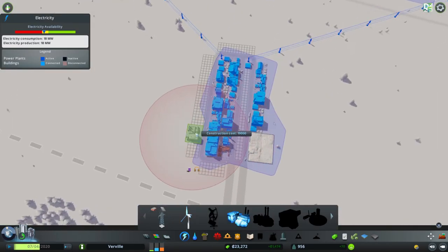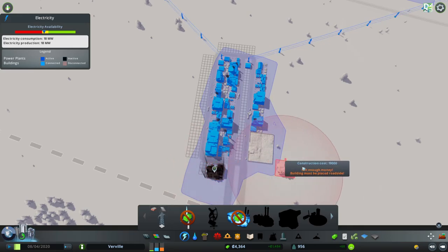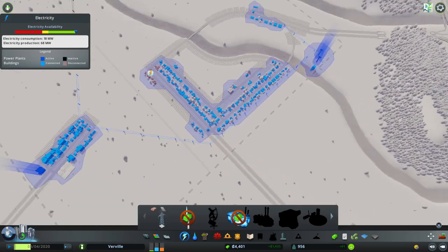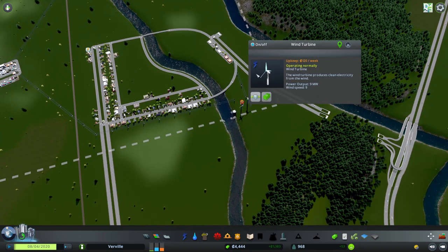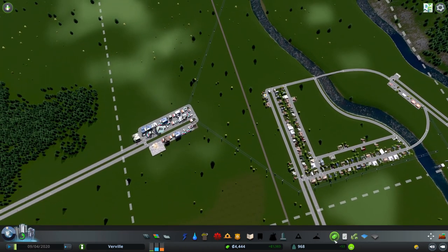As you get the foundation of economy going and stuff like that, you're going to be able to make it look better. I'm tempted to go in here and add this coal power station down — waste all of our money that we're supposed to be spending on police stations and fire stations, and spend that on the power station instead.